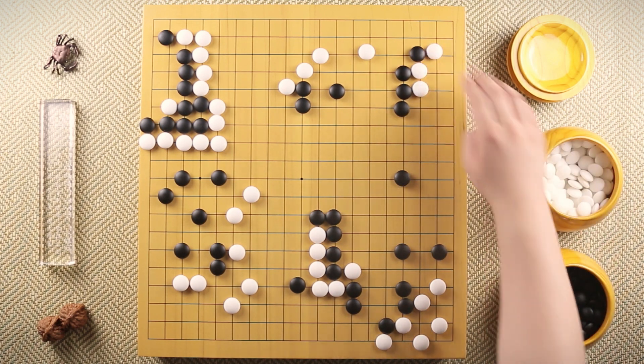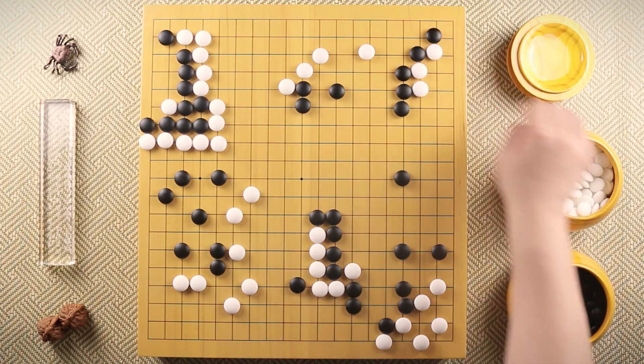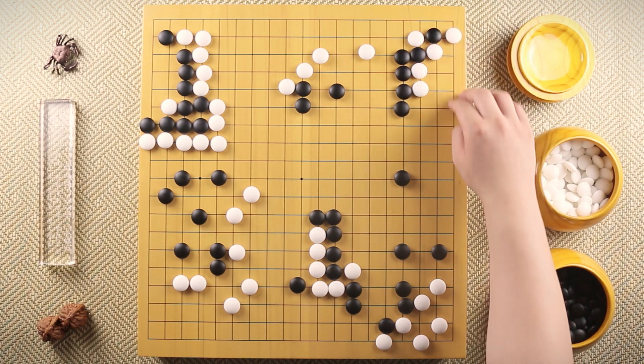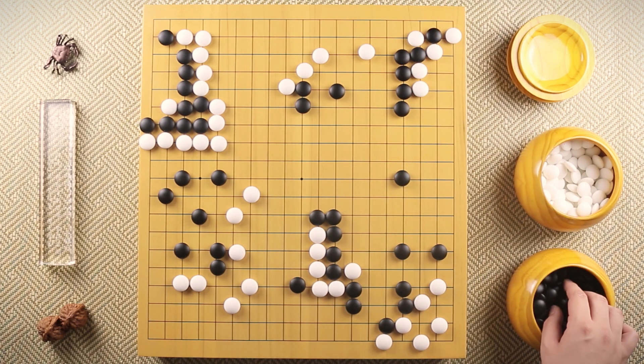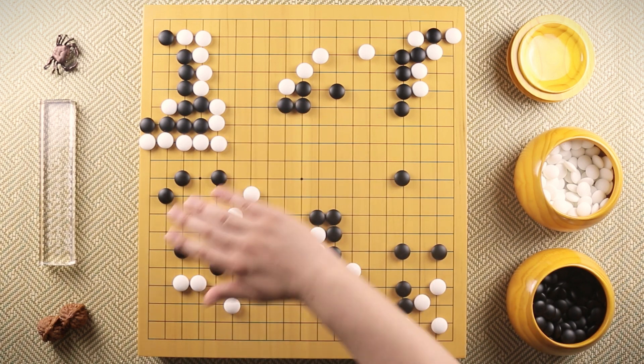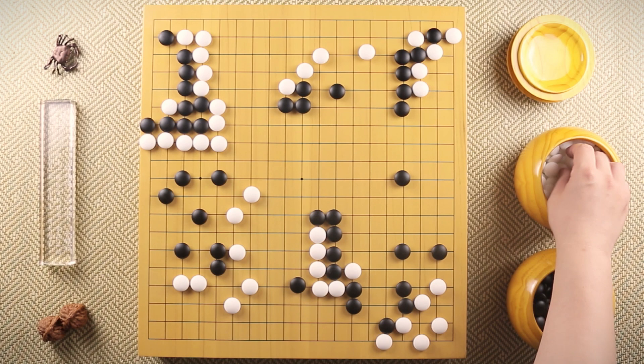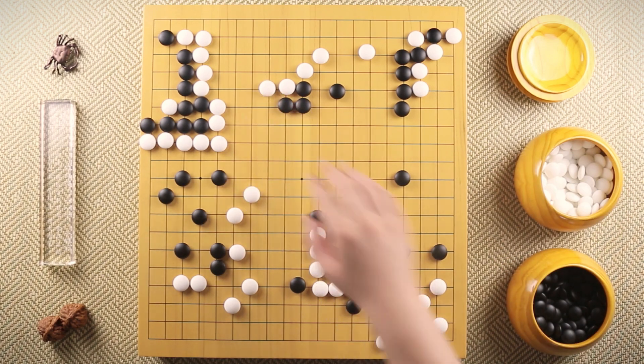Black hanes, white hanes, black hanes again. White ataris this stone, and when black connects, white ataris again. Now the corner is alive. Black plays away and makes this huge move. At this point, although black got to play this move, the game is still pretty even.